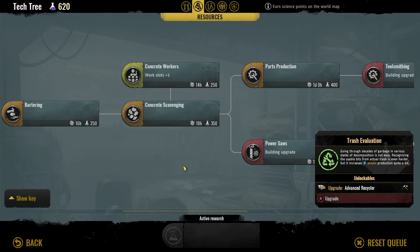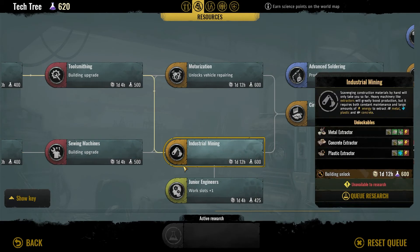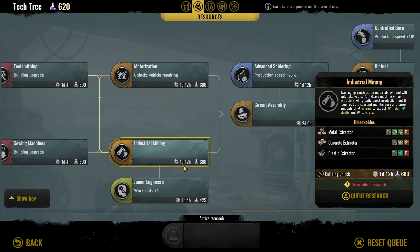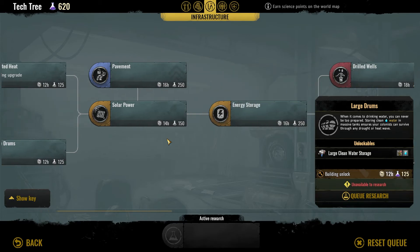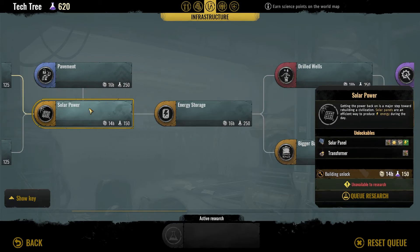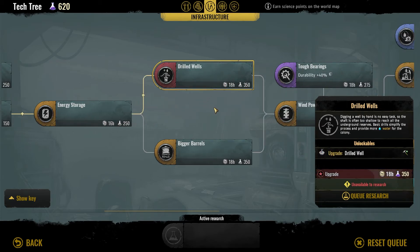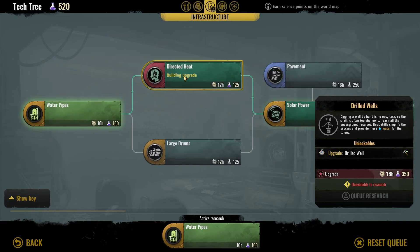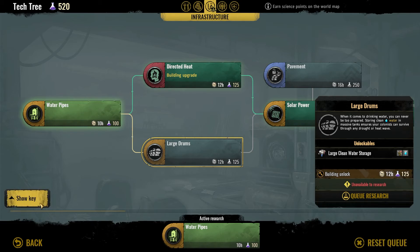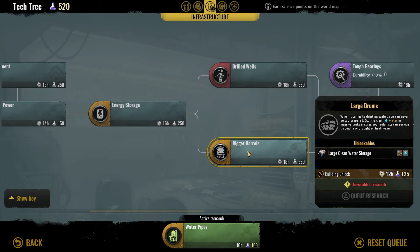We also need to start cleaning the pollution. Yeah, it's the water. I said we're going to go for water, and we also have solar power energy storage here which we need. I'm going to queue this all up — water pipes, and actually I think I want to go large drums. We don't really need the boosted burner, so let's go with solar power energy storage and real wells.